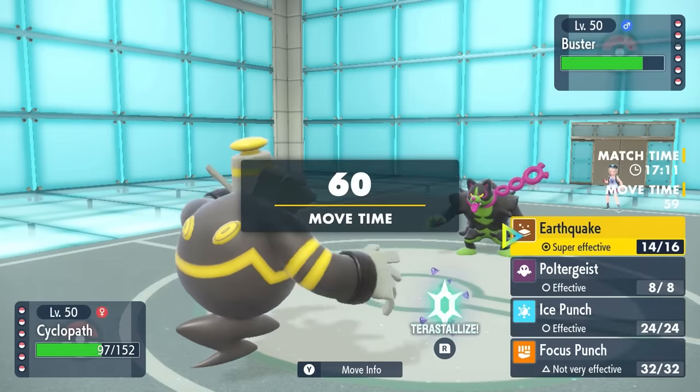On the revenge switch they bring in Hydrapple. This is a weird matchup — they've seen the coverage with Air Slash, and knowing Hydrapple it's probably going to Tera Steel. I decide to predict the Tera Steel and go for Ground-type Revelation Dance, but it actually doesn't Tera and I've been bamboozled. That allows them to go for Giga Drain, but with my special defense I'm just barely able to hang on, which is amazing — we live to see another day.